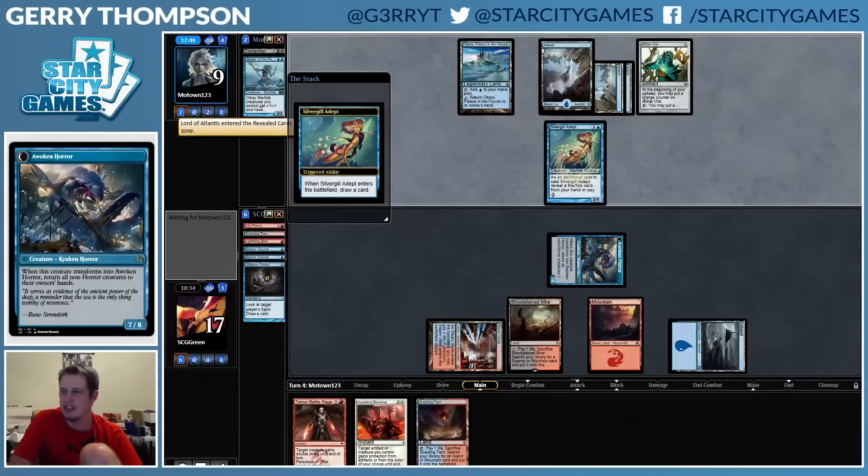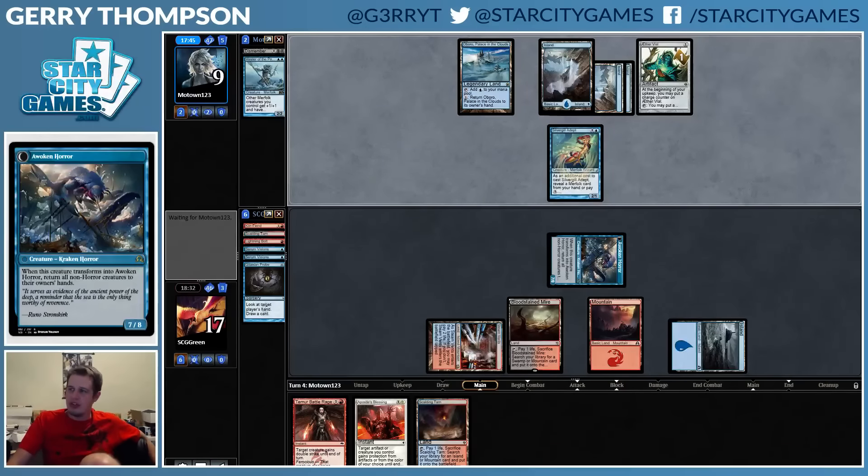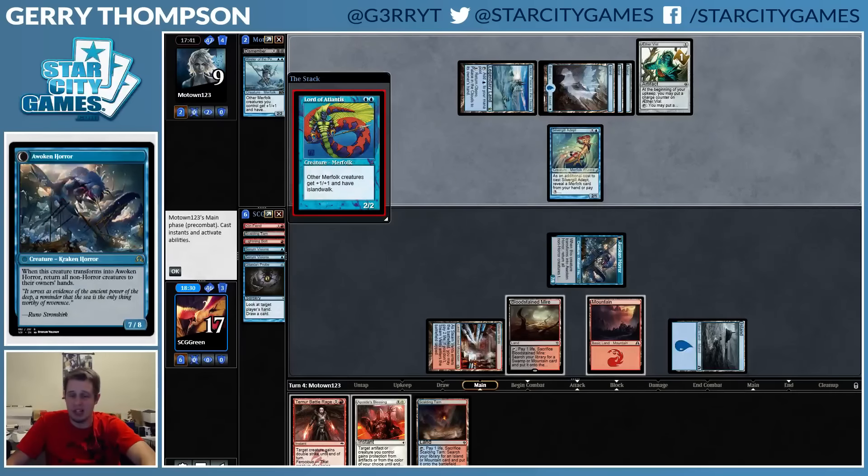Lord of Atlantis is the revealed card — which they did not have before — so now I'm pretty sure they're dead. They're probably thinking they're not dead because they can Islandwalk, but... roar.